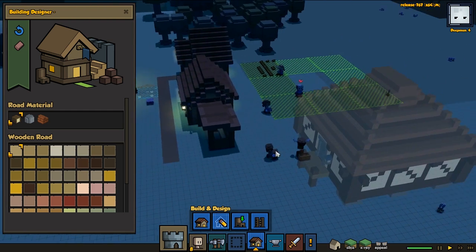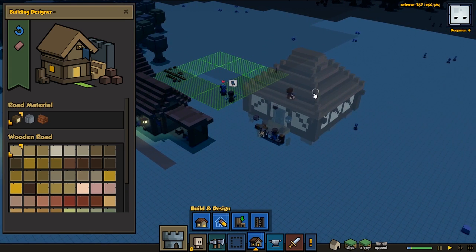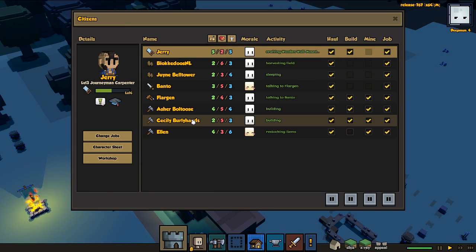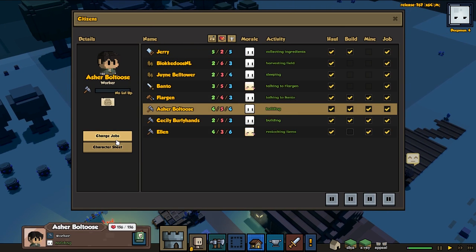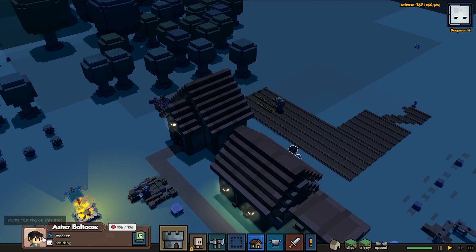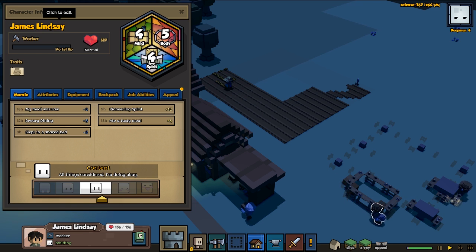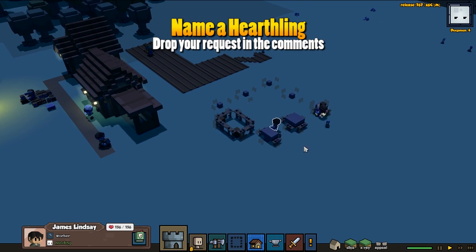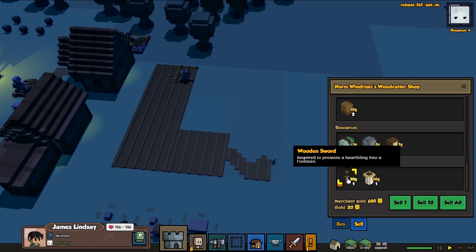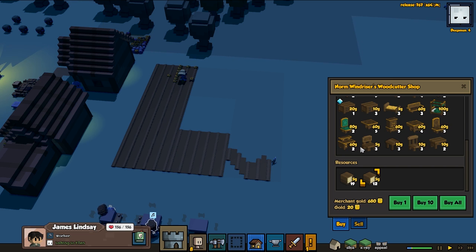These houses are gonna be gone later on — they're just temporary houses from the base game. I just love these new lights, they look so good, but these are temporary so we can progress a bit faster. We're probably going to destroy them not too far from now. Another lucky person is getting named today — this guy, Asher Boltos, is going to be named James Lindsay. Welcome James, hope you have an amazing time here! If you guys have name requests, drop them in the comments and I'll randomly select one to two people per episode.